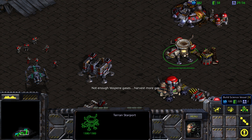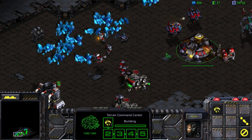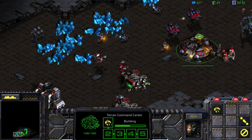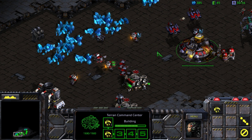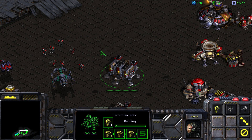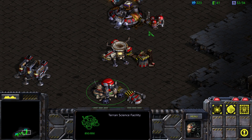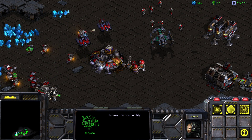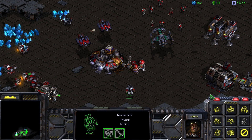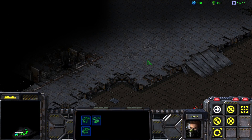We could build additional wraiths. We should probably get ourselves a science vessel out as soon as we can. There's no Vespene geyser over there, so we should get a couple more SCVs over here to harvest out of this refinery. We are currently floating a fair number of minerals, so let's queue up a few marines. I think we should probably build ourselves an engineering bay. These wraiths can now cloak.